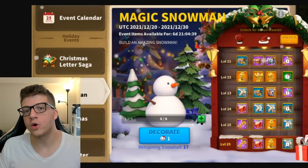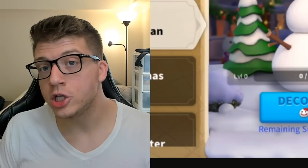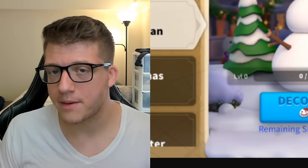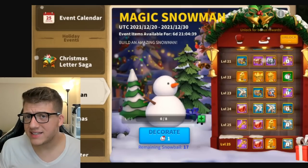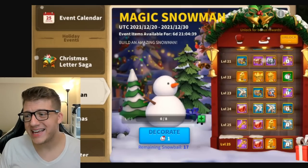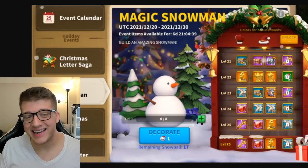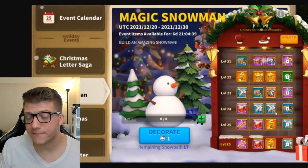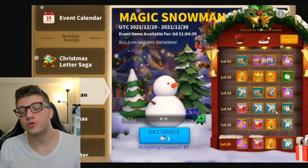This includes about 35 legendary commander sculptures, and I think you get six or seven thousand gems back when you unlock and complete the second tier — so essentially you're getting those sculptures for free, though you do have to grind quite a bit.